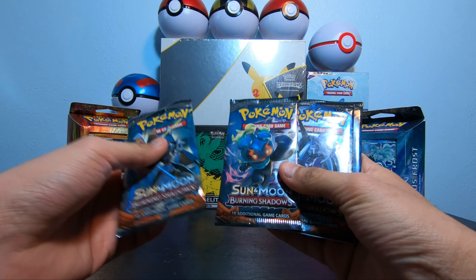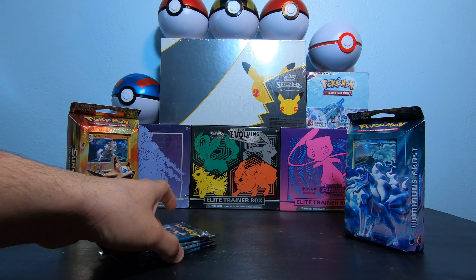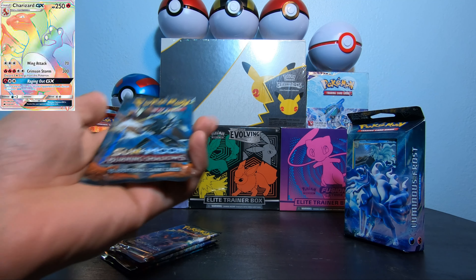In each box it comes with two Burning Shadow packs. In this set we're basically trying to find the Charizard, the rainbow Charizard.